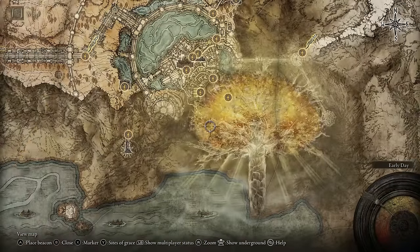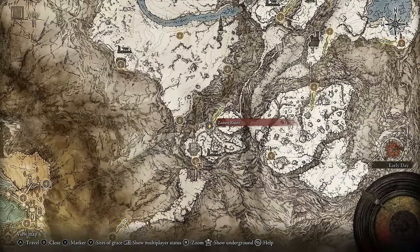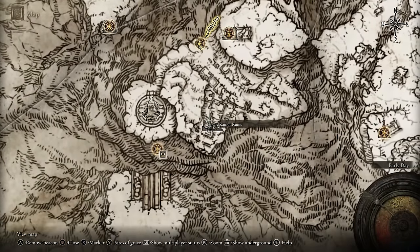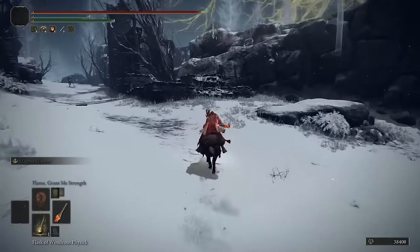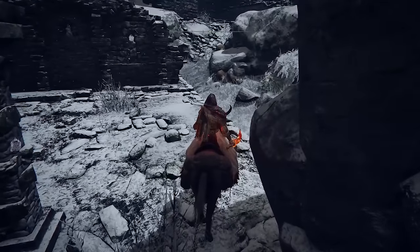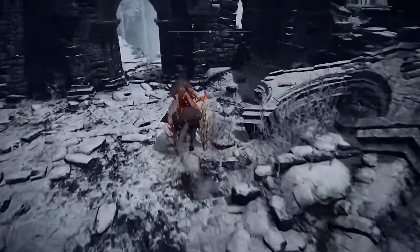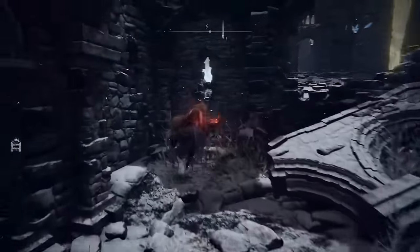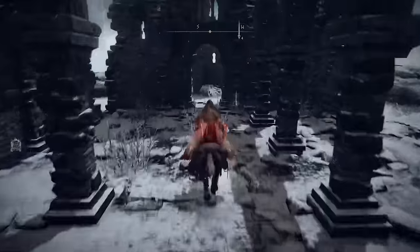Moving on to the third bell bearing and we're going to be moving up into the snowy area. Where you're going to want to go is the grace point just up there — fast travel to the Zamor ruins grace point. Then you're going to be heading just down to the Zamor ruins. Jump on your trusty steed and just head in the direction I show. If you need to open up your map and check then do that at any time and try not to aggro any enemies. Just up here you can also grab yourself a nice spell in the Zamor ice storm.